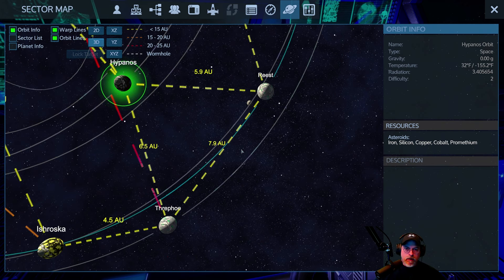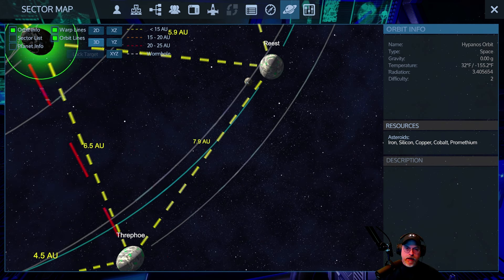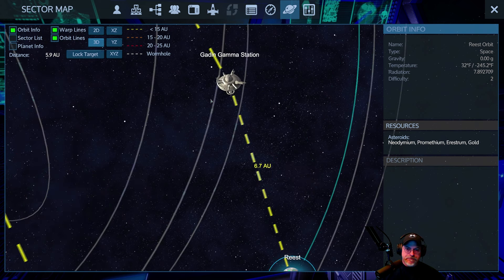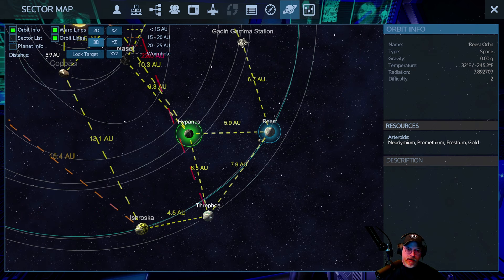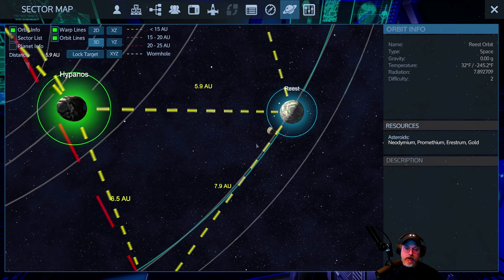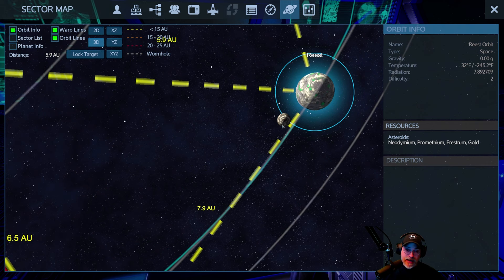Reist is the closest ice planet. We have two ice planets by the way - I have Threpho and Reist. They're both pretty close but this one's just a little bit closer. At the moment I'm trying to conserve fuel because the black light uses so much fuel. If I was a person of common sense, I'd probably not be using the black light right now. I'd still be using the chisel to get the fuel supply up.